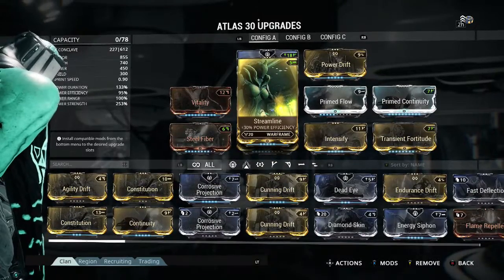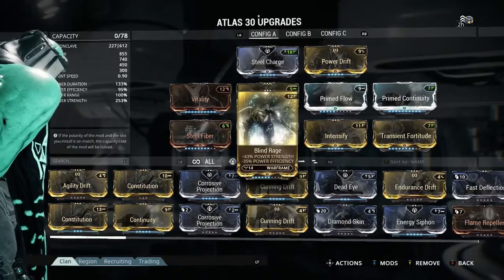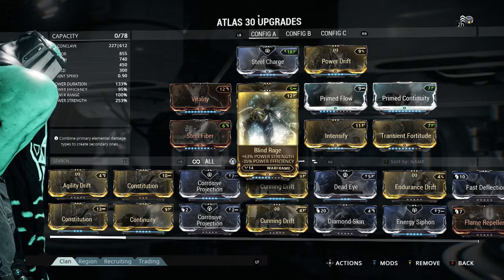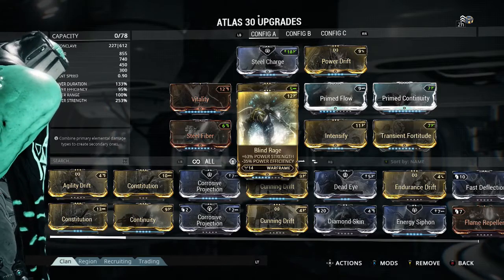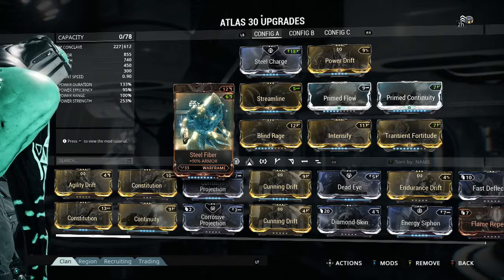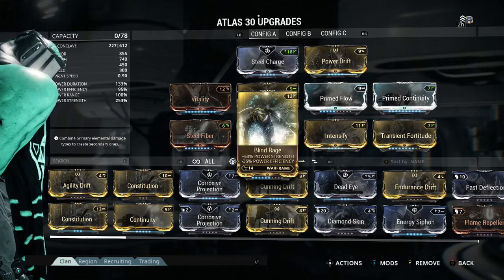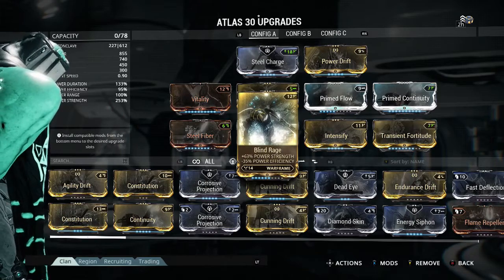The next one is Streamline, and that adds 30% power efficiency. The next one's Blind Rage, which is 63% power strength and 35% power efficiency. I wouldn't advise going any higher with this in ranking. It is entirely up to you, but as you can see my power efficiency at the moment is 95%, which is pretty low, so it is still sustainable. I do use Carrier so it keeps me a little bit more healed. But again, personal preference — switch it out for whatever you need, guys.